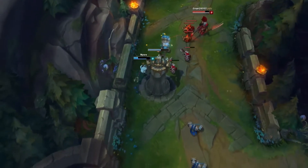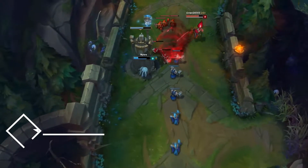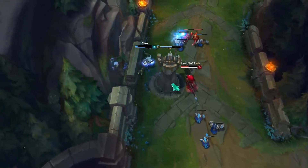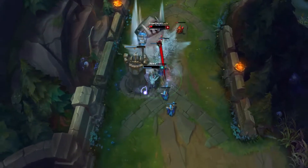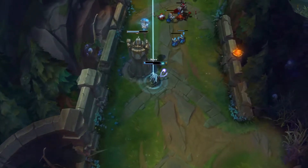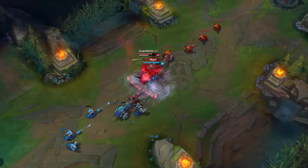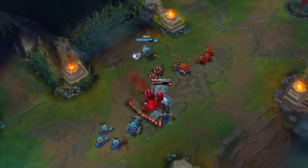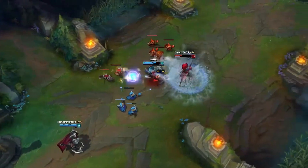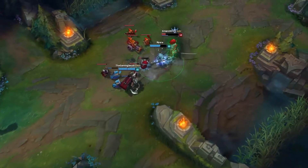Helping with this late game damage is the versatility that Bruiser Fizz has in terms of item selection. For the most part I stuck with Iceborne Gauntlet and Blade of the Ruined King as core items while testing this build, but even those can be swapped out for items like Deadman's Plate and Guinsoo's Rageblade. You're also capable of starting off with a Rod of Ages if you want a build that scales even better in the late game, but ultimately the build you'll want to go with will vary wildly depending on the matchup.